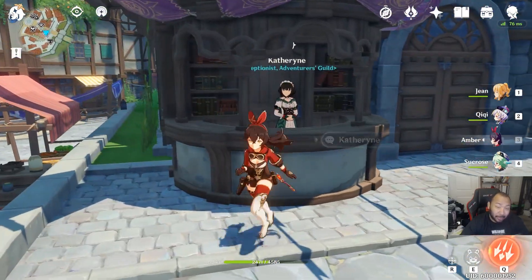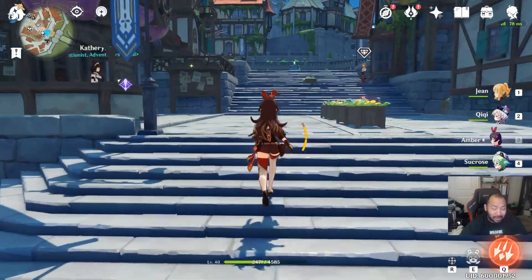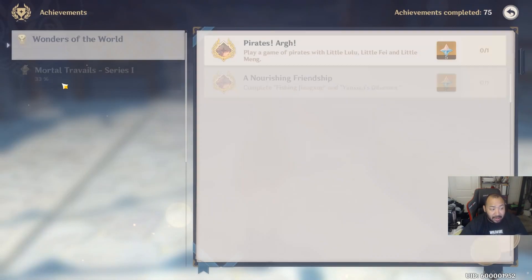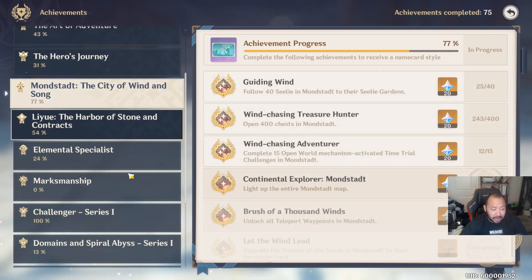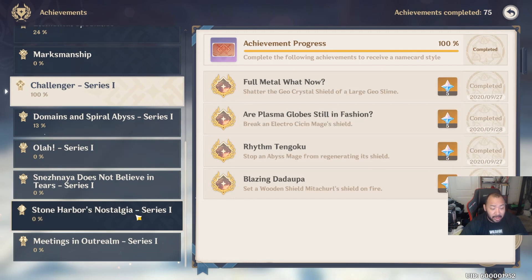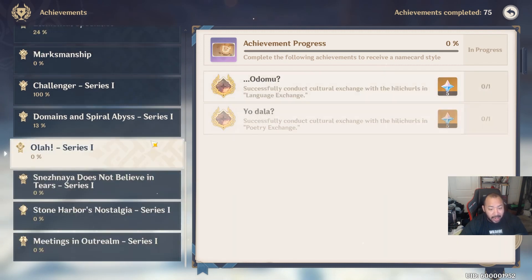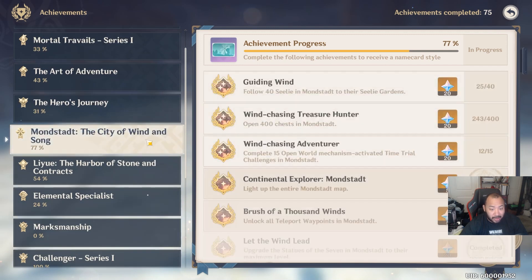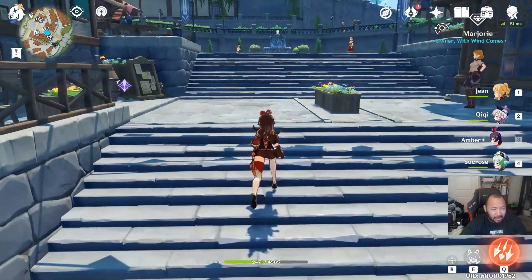Last but not least: achievements. If you haven't been paying attention to your achievement list, make sure you go through it, because a lot of these are tiered. After you finish a page it goes to the next, or finishing gathering a certain number of treasure chests unlocks the next tier. You can get a considerable amount of primogems from achievements.